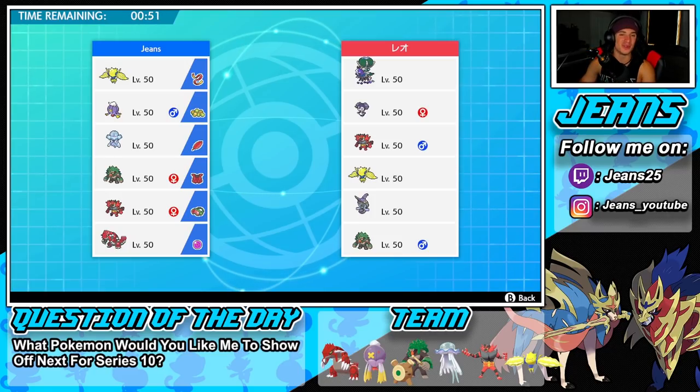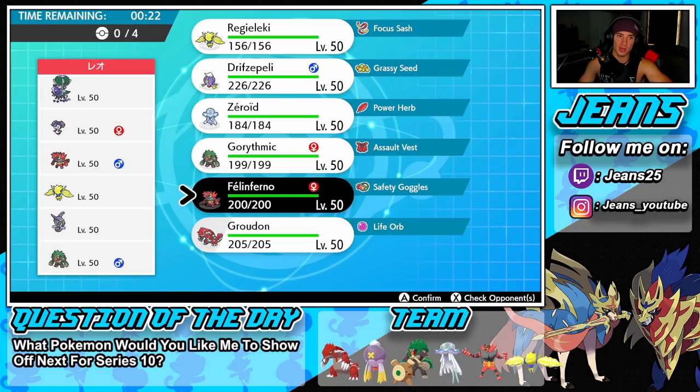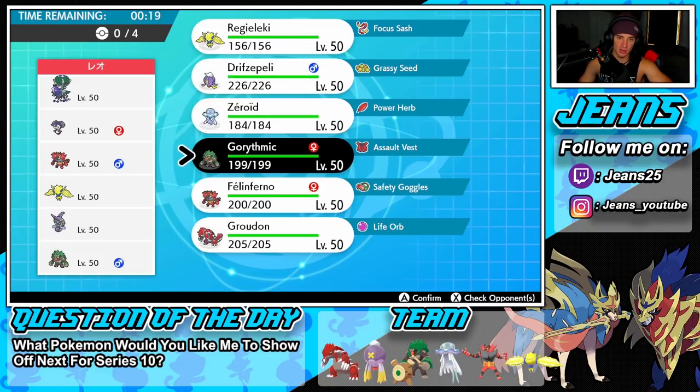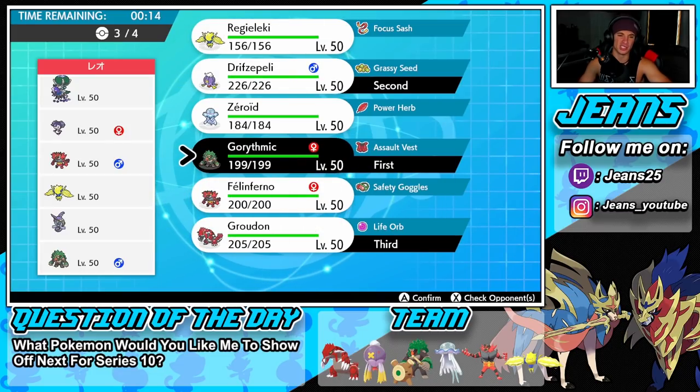Second battle coming at you — we're looking to go back to back. We're going up against a Shadow Rider Calyrex team. Everyone's using Regieleki, Incineroar, and Rillaboom right now, myself included. Once we finish showcasing these teams we'll rock some off-meta Series 10 builds. I could go with the same lead again — it worked pretty well. I'll definitely bring Groudon.